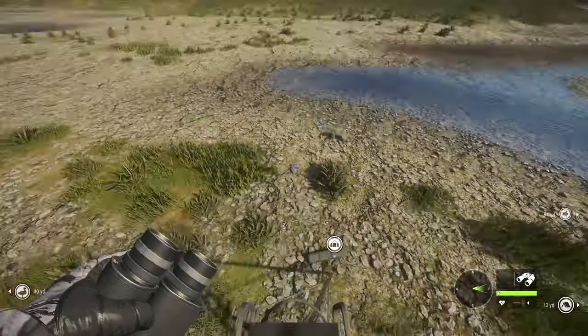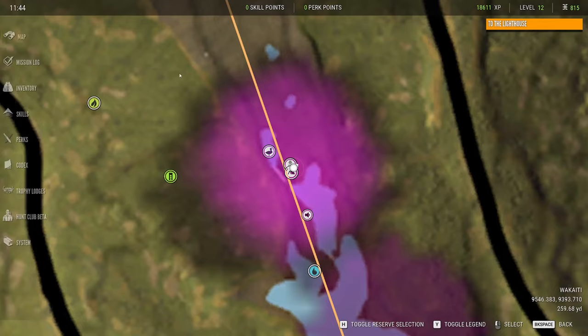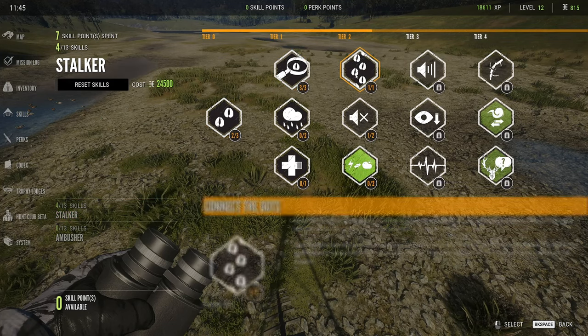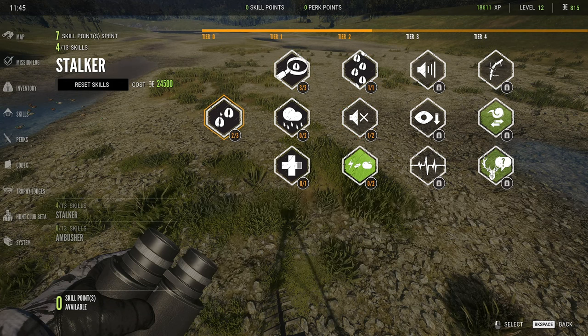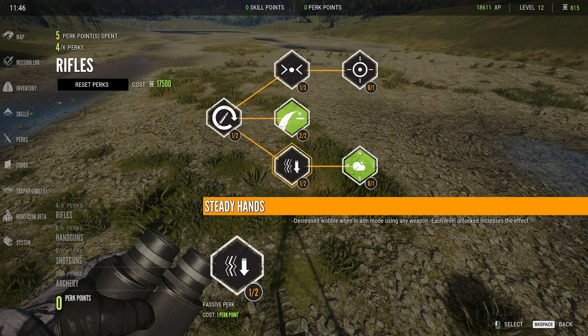I went out on the Savannah map and killed a bunch of Cape Buffalo. I got to level 12 with 18,611 XP. I had 25,000 cash and then spent it to get more tents, so now I only have 815. For skill points, I got connect the dots, soft feet, and track knowledge. For perk points, I got breath control, last zeroing, and steady hands.